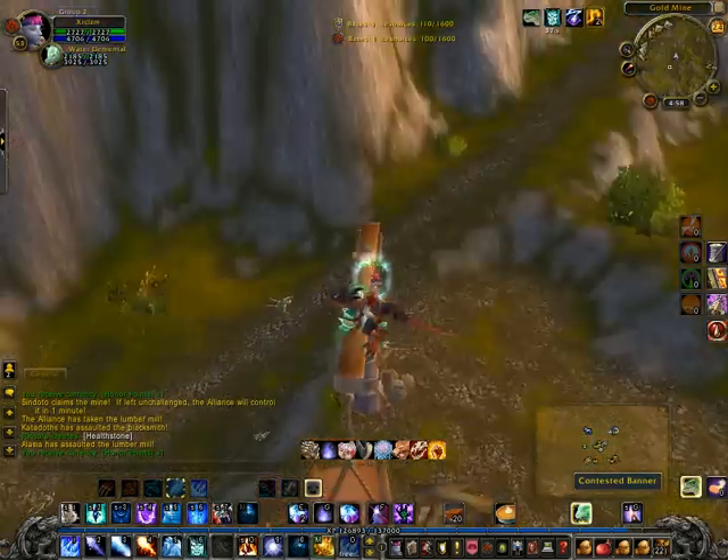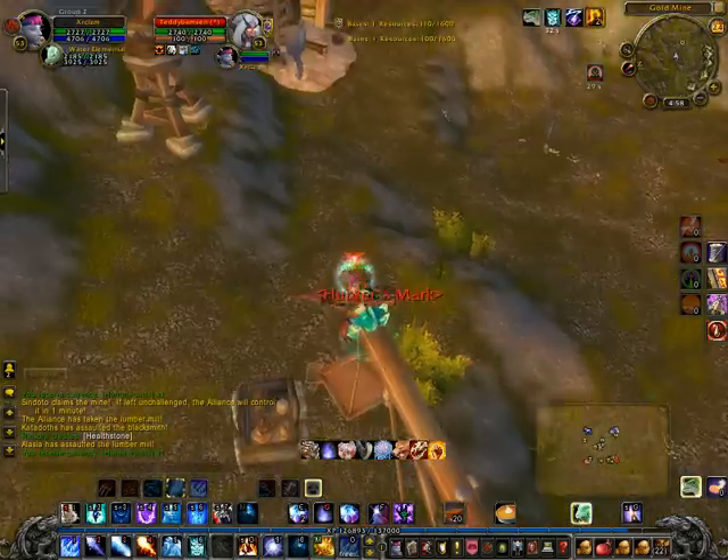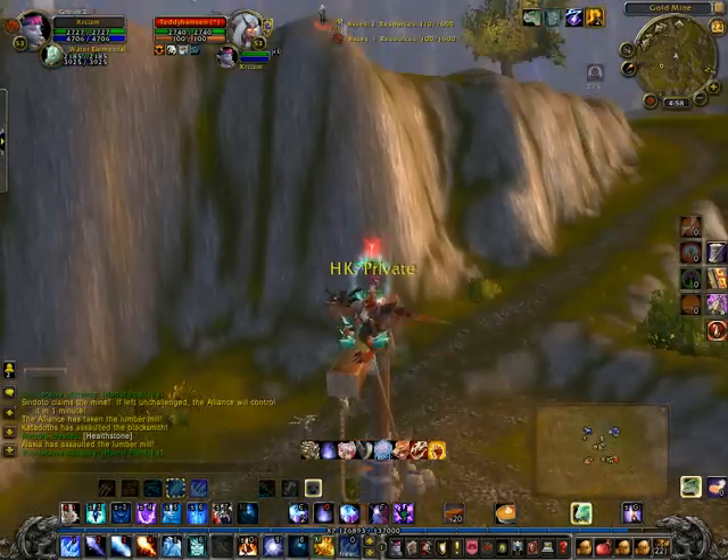So I can just sit up here. If anyone comes down from stables or their base, or this side, I can kind of control them pretty well. There's a hunter trying to attack me there, but I'm out of range.